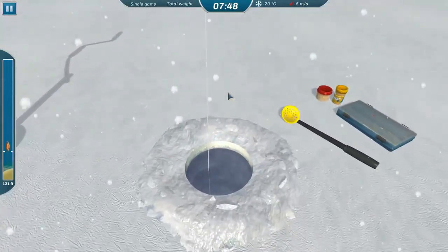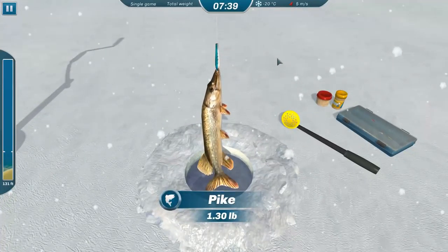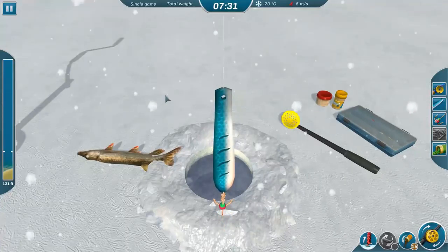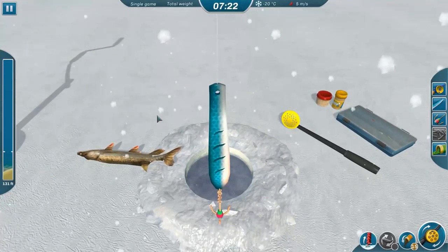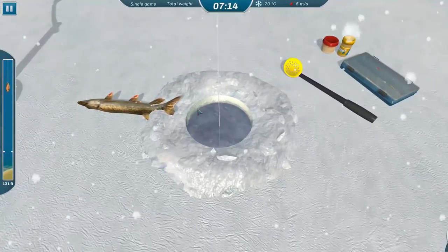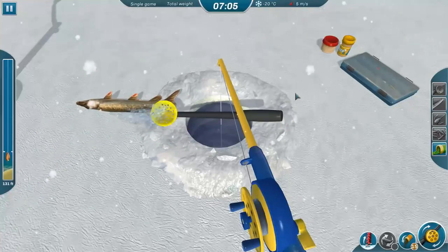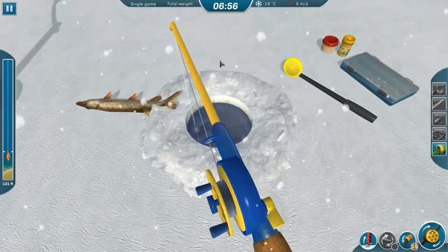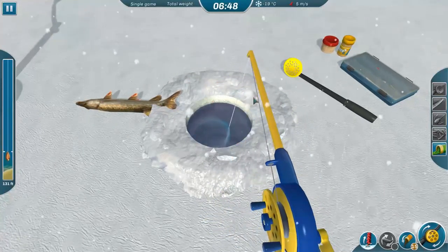One difficult thing about this game that they don't explain very well is the movement types for different jigs. We get a bite — you can hit F or jerk up on the mouse, but it's actually much better to just hit F, because a lot of times the jerk-up motion won't register. We got a pike. There are like 15 to 20 or more types of fish in this game. The hole is starting to fill up with ice; if you don't clean it out you can't move the line. Click the skimmer or press R to clear it out — pressing R is much easier.